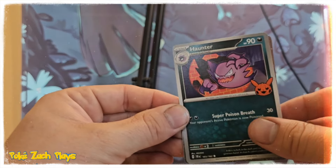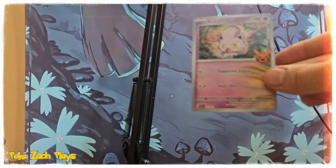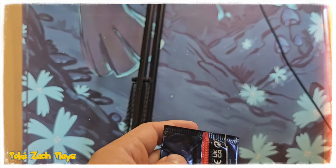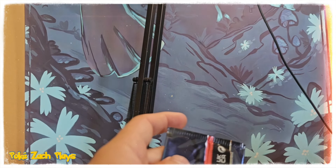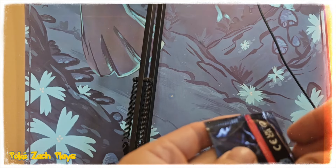Oh, we got another Haunter and another Teal Mask Ogerpon and Scream Tail. You like Scream Tail? You want to hold them? I want the other one — the other Scream Tail, the twin one! If I could find it... there it is — nice!